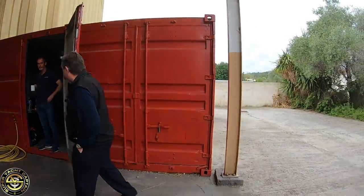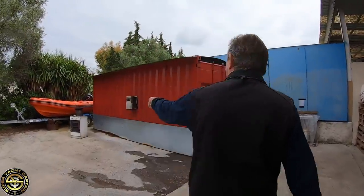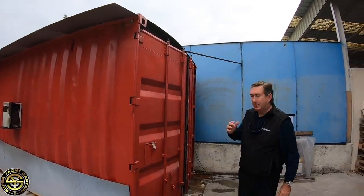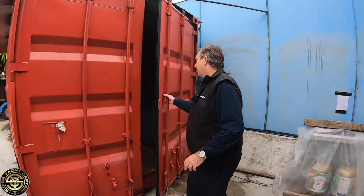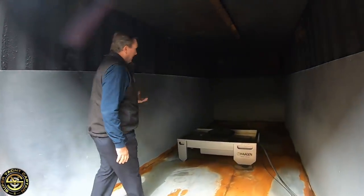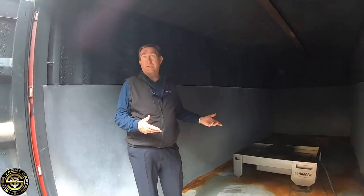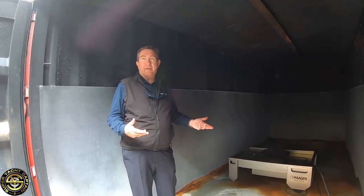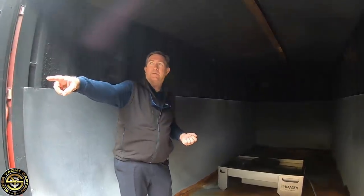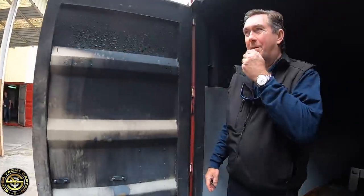Inside one of the containers they have a cooker for practicing fat fire with a fire blanket, an electrical box for using CO2 extinguishers on electrical fires, and a gas spray setup where hoses with foam can be used. They can also put Class A wood fires in to demonstrate the effect of different extinguishing media. The pallets and crates outside are Class A material that gets chopped up and burned.